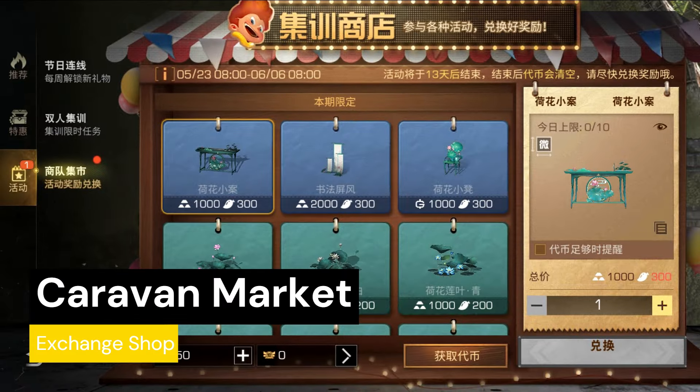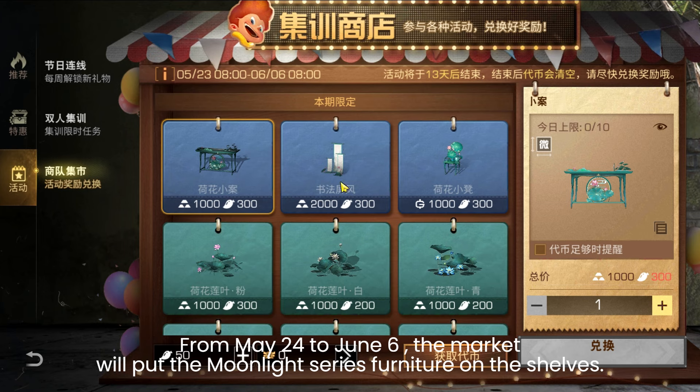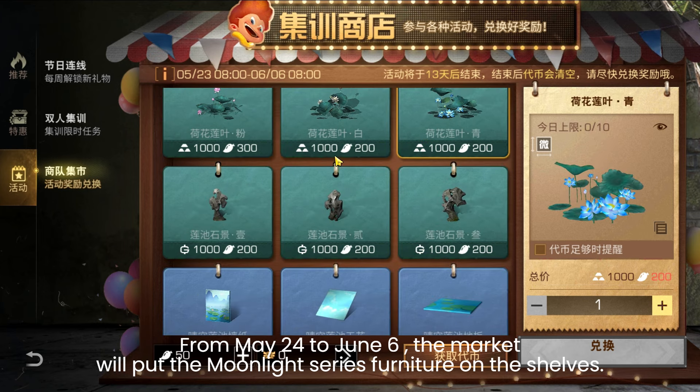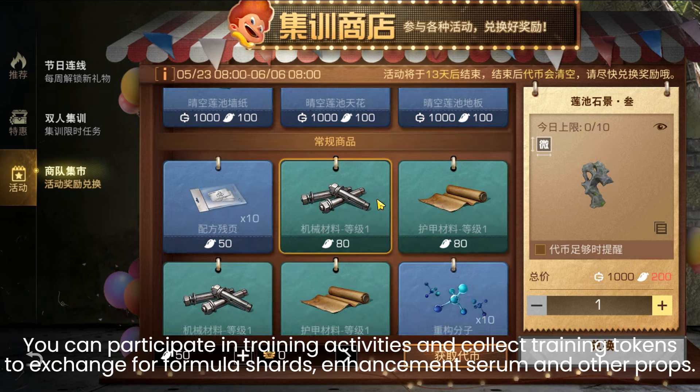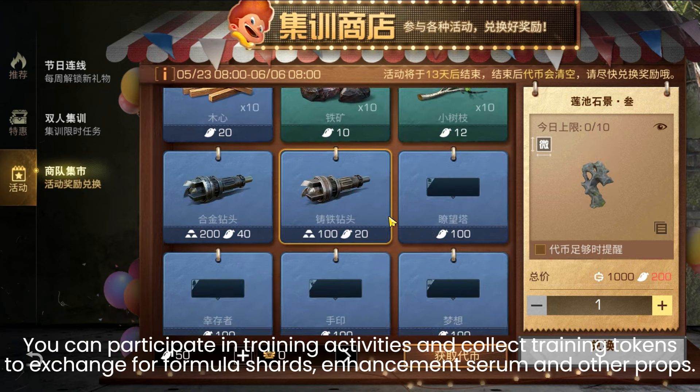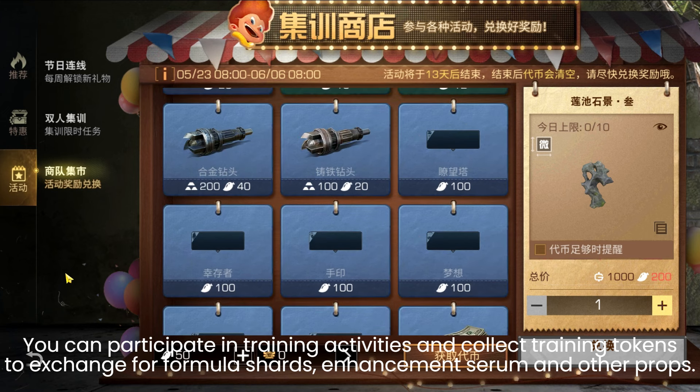Caravan Market Exchange Shop runs from May 24th to June 6th. The market will put the Moonlight Series furniture on the shelf. You can participate in training activities and collect training tokens to exchange for formula charts, enhancement serum, and other properties.